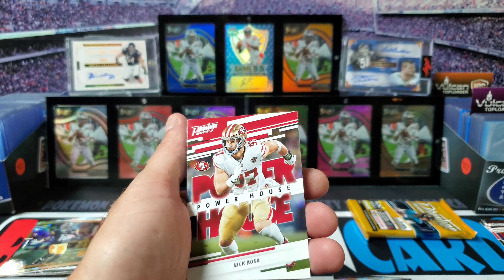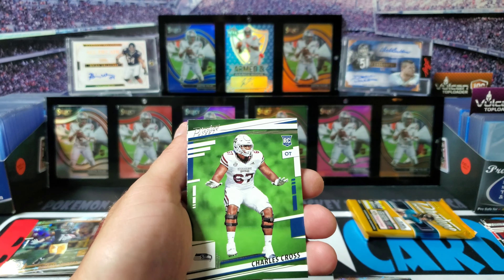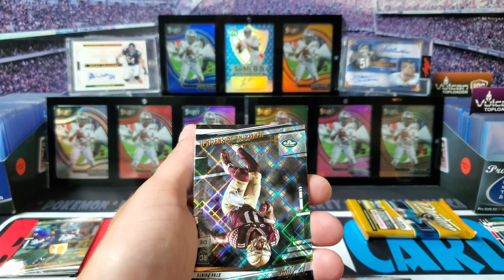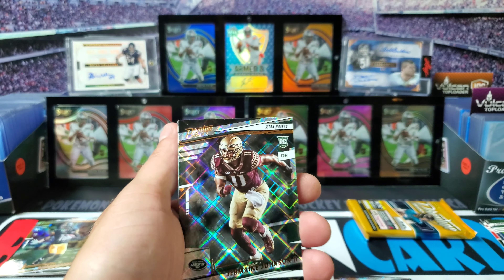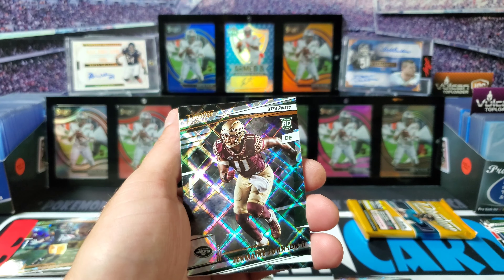We got the Powerhouse Nick Bosa. We got some rookies - Charles Cross - just one in that pack. Oh, we got our first rookie diamond - we got Jermaine Johnson the Second!